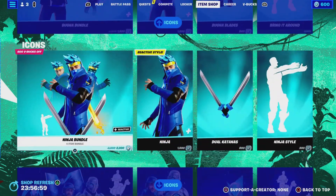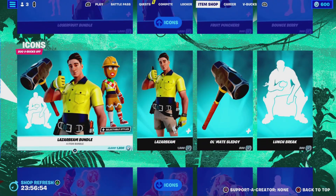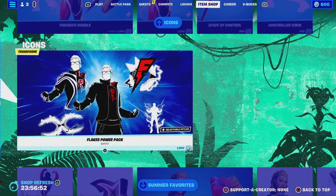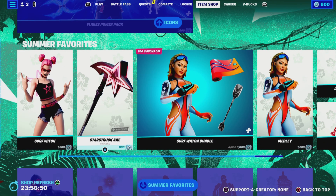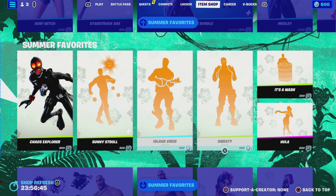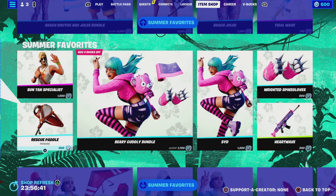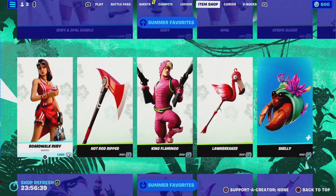We've got Star Wars stuff in as well, and all the anime skins. We've got Boogoo, Ninja, Alia, Lachlan, Saver, PK, Chica, Loser, Fruit, Laserbeam, The Greff G, and Flake Power Pack. Chaos is still in as well.